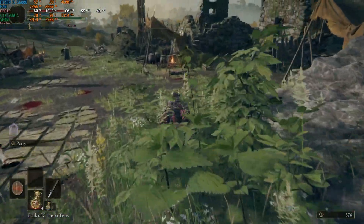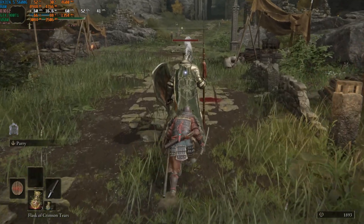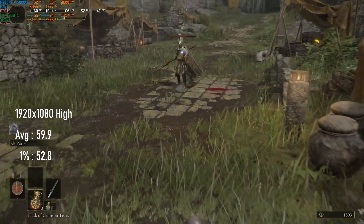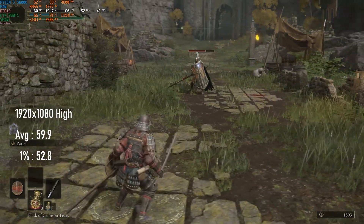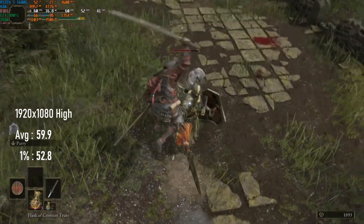Medium's a place to start, but I wouldn't want to live there. Selecting the high preset smartens up the visuals considerably at remarkably little cost to frame rates. 1% lows drop a couple of frames, but on the whole this is virtually indistinguishable from medium in performance, and should be a no-brainer choice for 980 Ti owners.